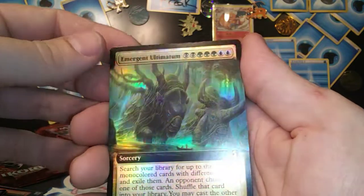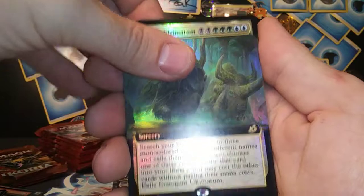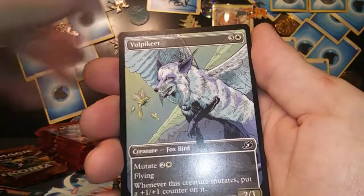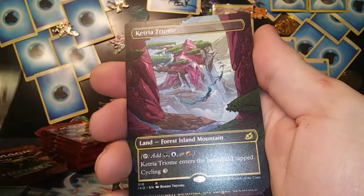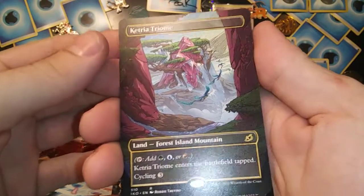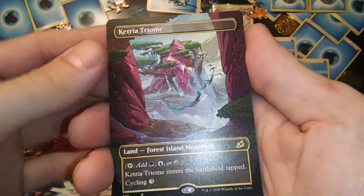Emergent Ultimatum — foil rare, sweet! Got a Vulpikeet, got a Migratory Great Horn. Ooh, Katria Triome — that thing is awesome!